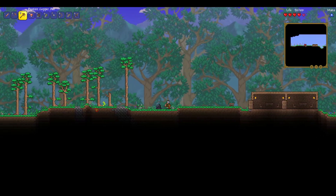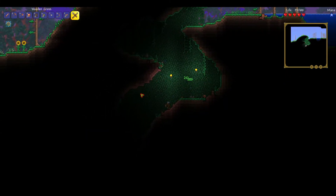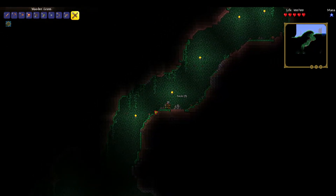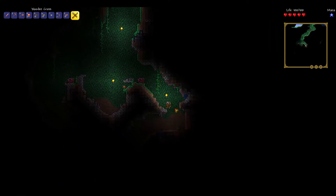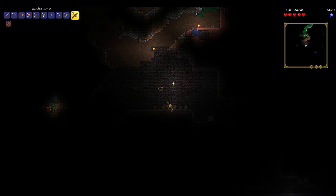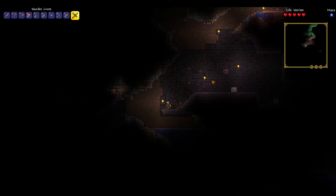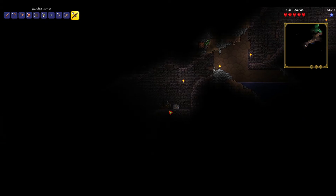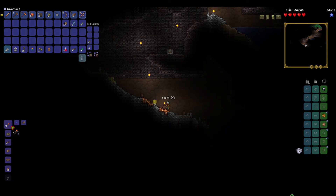We don't have any ores, so let's go explore around. There are some crimson altars. This is the ruins. When I played Tremor, this wasn't in here. This doesn't exist - so this is interesting. I think that was just a bug statue, honestly. I'm kind of interested to see how many more bugs we're going to encounter during this playthrough.